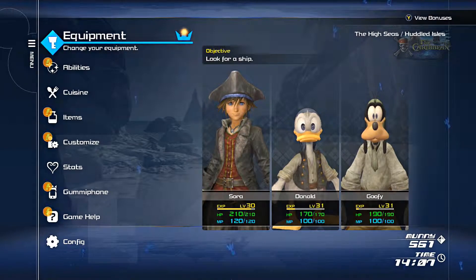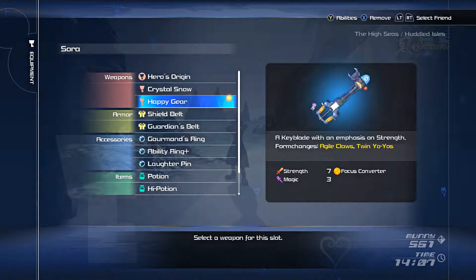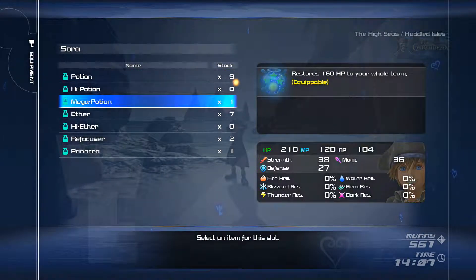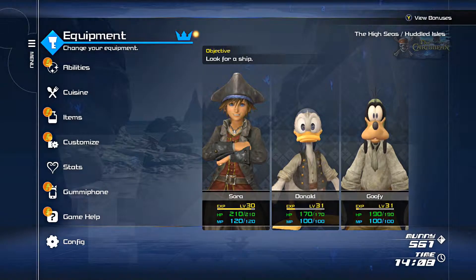Before we do anything else I wanted to look at some of my equipment real quick. We got the happy gear from the last video after we beat the boss in Monsters Inc. We already got some stuff equipped - let me put a refocus on this. All right, I think we're good, let's get out of here.